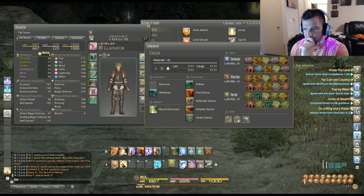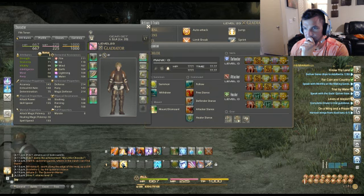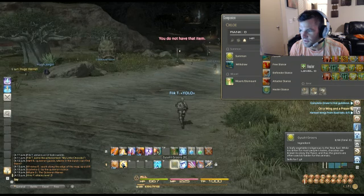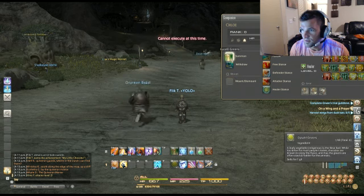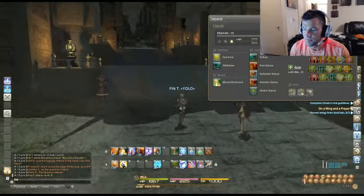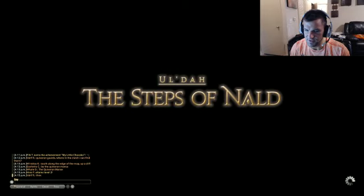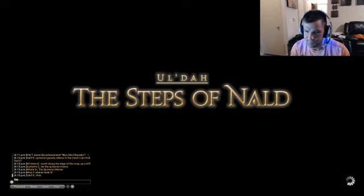I'm just going to play with some of these. Cannot execute this at this time — and I don't have any gysahl greens. Apparently I need those. I think you get the gist — what might need to be done is I have to actually go train the thing. Maybe if you get a gysahl green you can summon them for the first time before you train them, because they can't help you fight. Actually, I'm going to make mine a white mage probably — heal me up.